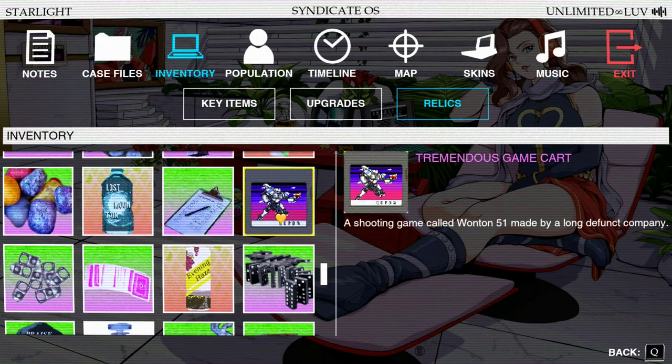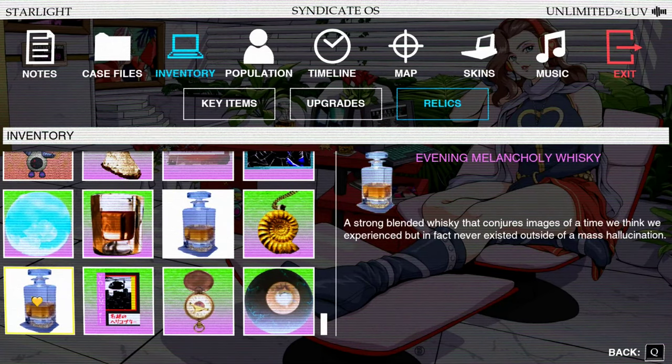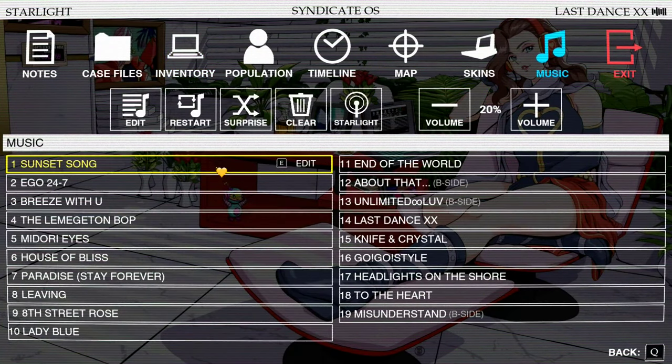Also bonus shout out to the tremendous game cart, which I feel certain must be a reference to a particular actual game, but I forgot to look it up before I started doing this despite my page of notes. I'm not going to pick a favourite whiskey because I think they're all a little bit anodyne in their attempts to be weird esoteric fiction. Jumping over to music, I'm slightly irritated to realise that the careful order I set these into appears to have become completely jumbled, which means I can't pick out the ones I like the most that easily.